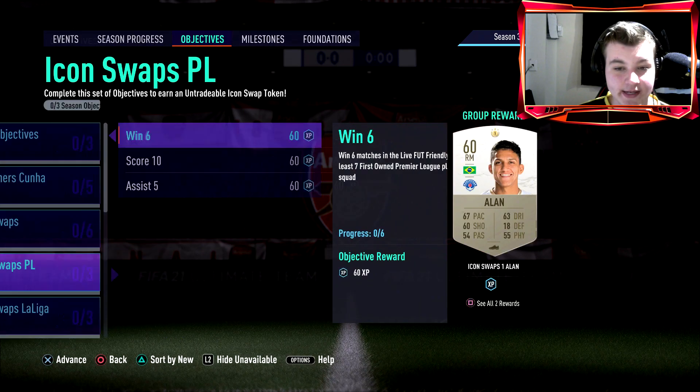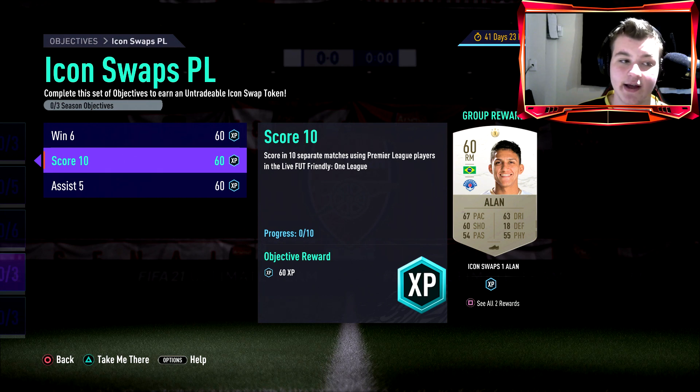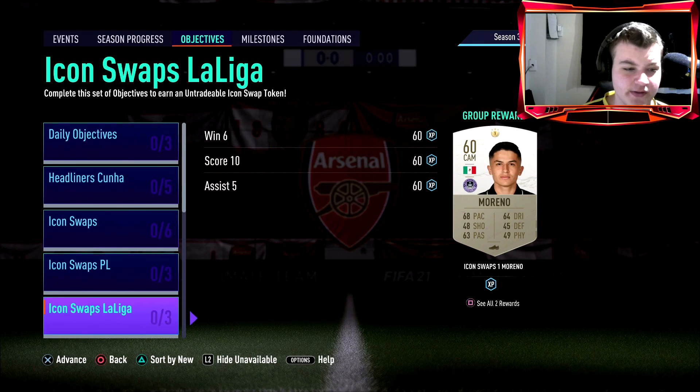For icon swaps premier league, it's win six matches in the live Friendly One League with at least seven first-owned players, score 10 and assist five. This is where golden goal comes into play — build that premier league team, make sure at least seven are first-owned, name your team 'Golden Goal,' and whoever scores first, most of the time you'll be winning. Some players will play it out because you need to score 10, so not everyone quits. My pinned comment will have a link to my golden goal video.